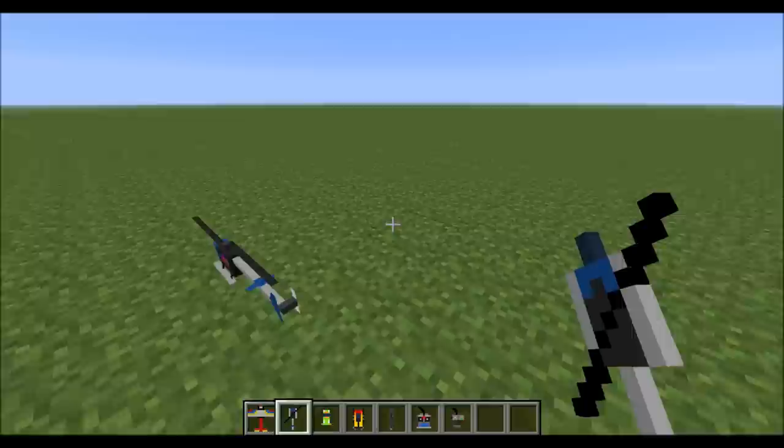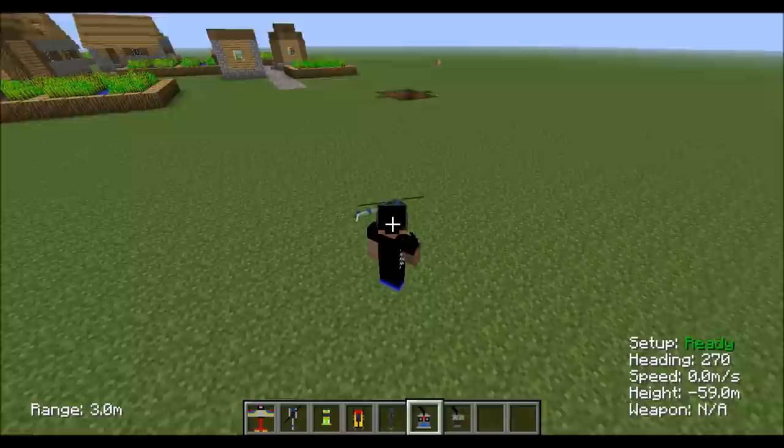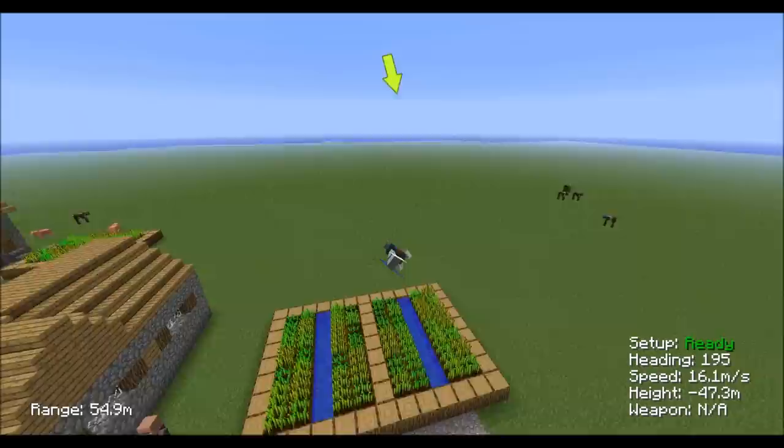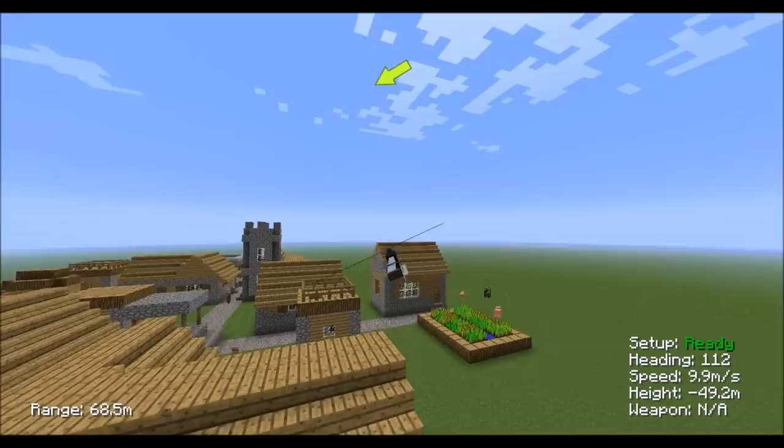Now this is pretty hard to control. You right-click to turn it on, and I'm going to show you F5. It's the same controls, and as you see I'm flying it around — it's a little harder to control than the plane. Good thing I kind of landed it there instead of blowing it up.